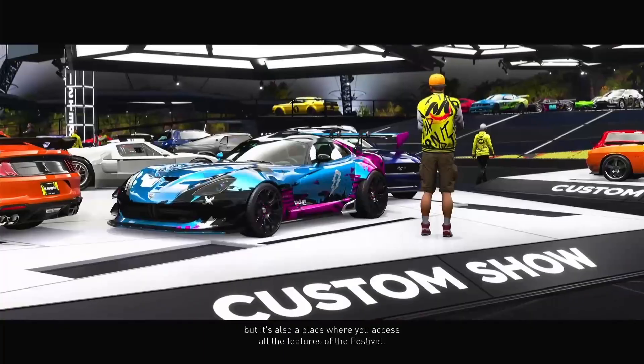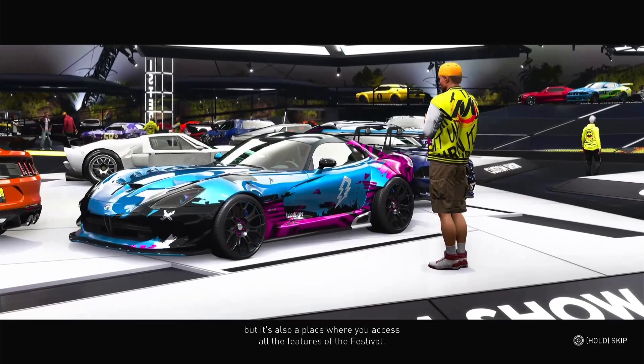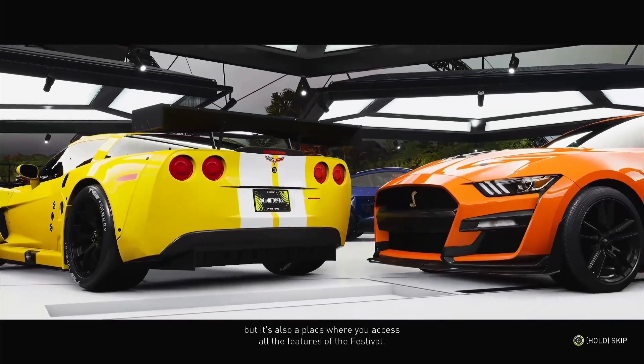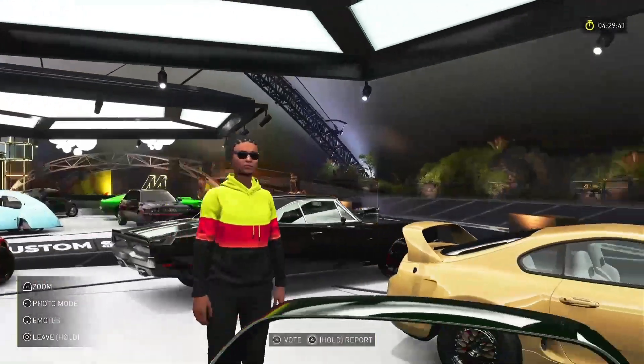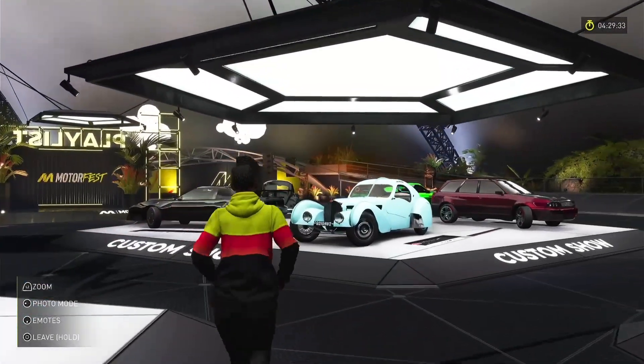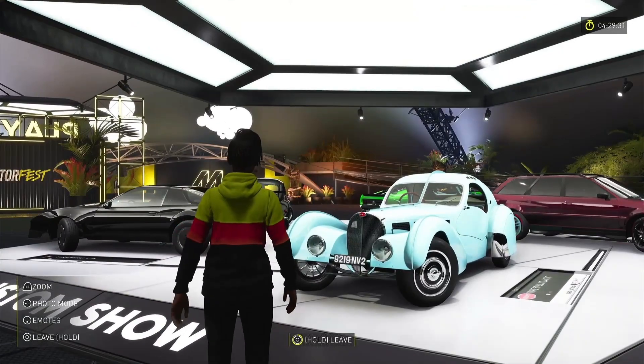First up, let's talk about the incredible new vehicle customization options. Whether you're into sleek sports cars or rugged off-roaders, the Crew Motorfest has it all. With enhanced features like brand new paint finishes, unique decals, and customizable body kits, you can truly make your ride one of a kind.